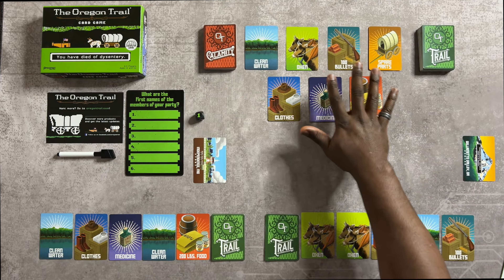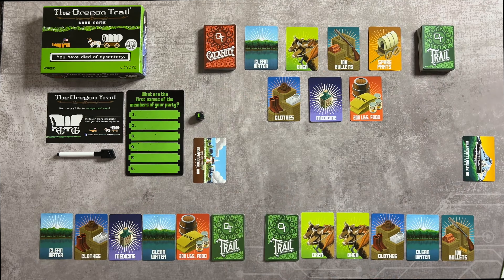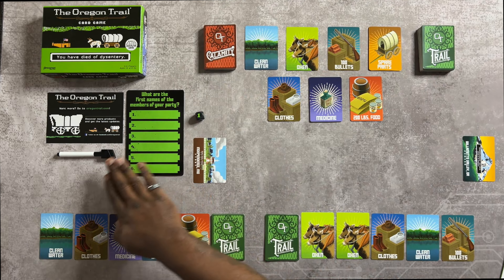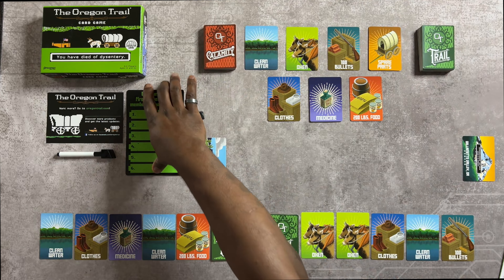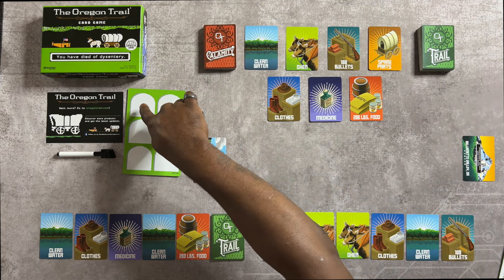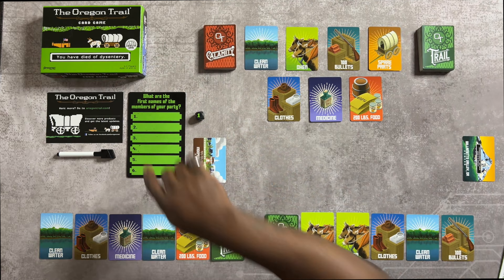It's got 32 Calamity cards, 26 Supply cards, 58 Trail cards including your start and end cards, 1 die, 1 dry erase marker, and 1 dry erase board. You'll write down the names of each player on this board, and when they die, you'll flip it over and write down their names in a short epitaph so all the other players can mourn them, then remove their name from the list on the front.